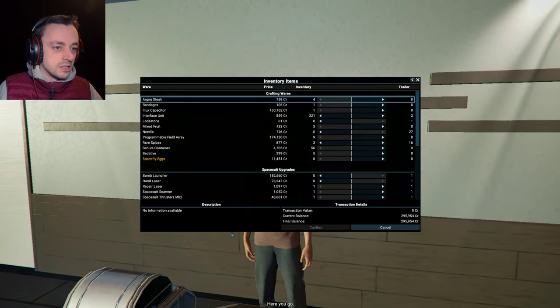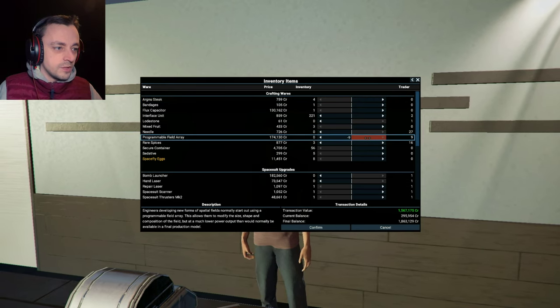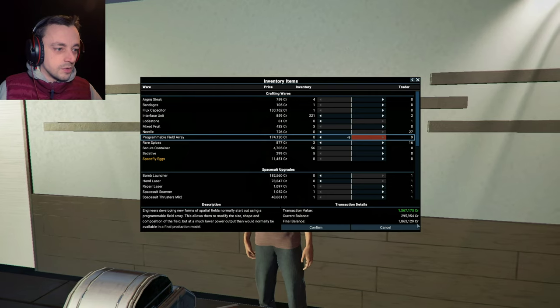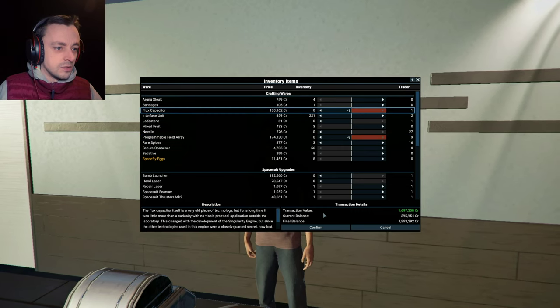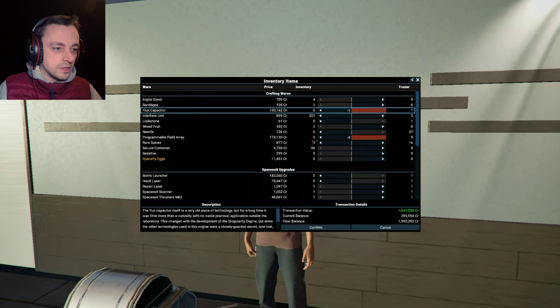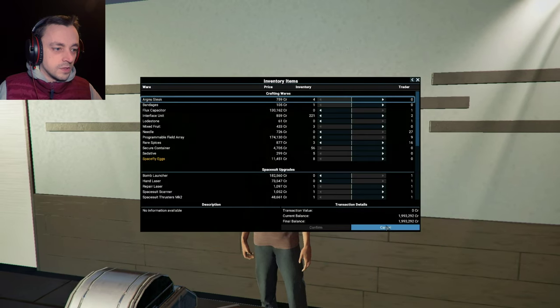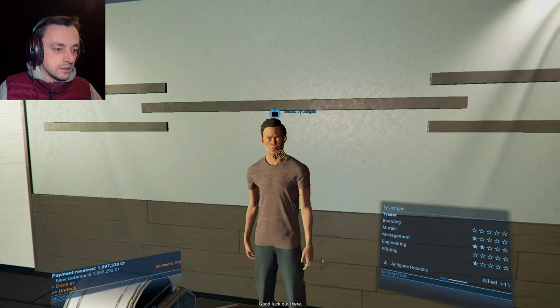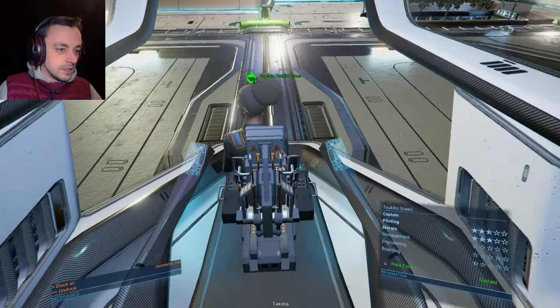I want to sell programmable field arrays — I have nine programmable field arrays, 1.5 million worth just hanging around, and the flux capacitor can go too. 1.6 million — yes, this is good! I won't sell the space flies or anything else. That's all you're getting — no, I don't want to see your wares. Good luck out there. Back on the ship and we can now get to the other ship.